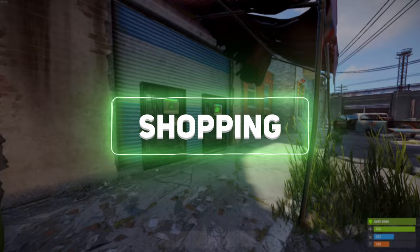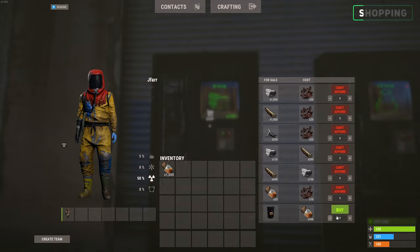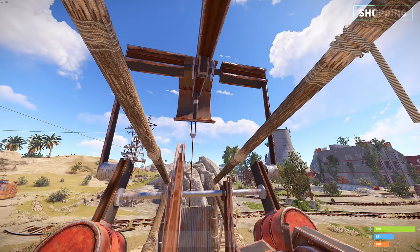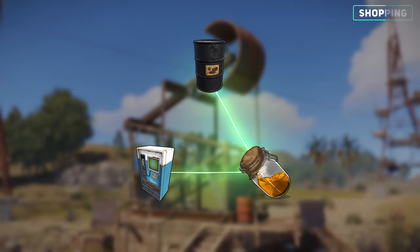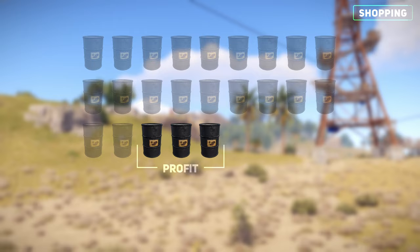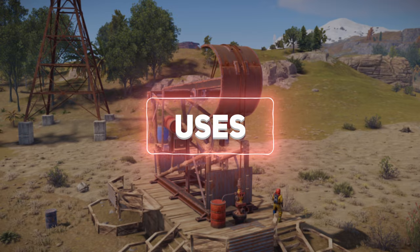Instead of roaming the lands, you can purchase diesel fuel at the outpost for 300 low grade fuel. Considering you can now use diesel fuel to pump low grade fuel from pump jacks, you might think it's worth it to use diesel fuel to get low grade, use the low grade to buy more diesel fuel and repeat. However, it's definitely not worth it, as you'll only be able to buy back 23 diesel barrels after using 20 to pump low grade, giving you a 3 barrel profit after 43 minutes.